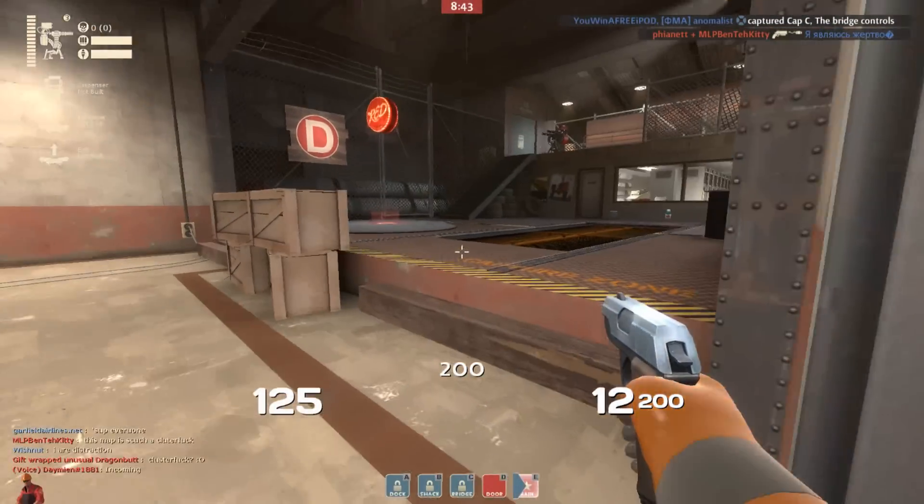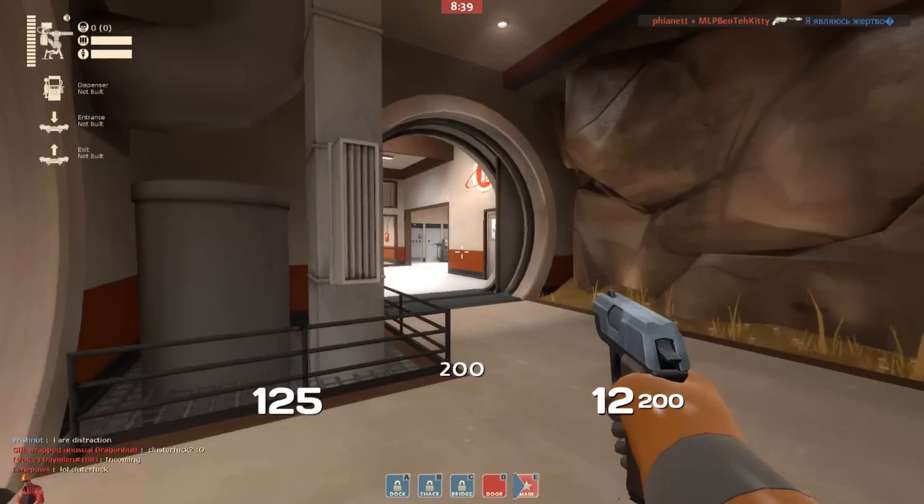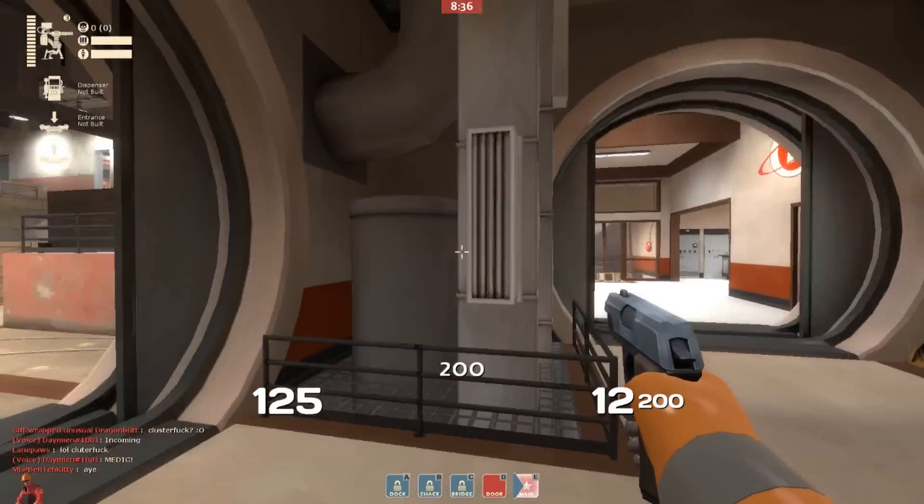Yo, everybody, what is going on? We have got the Rescue Ranger, a brand new primary weapon in Team Fortress 2 for the Engineer, and it has a couple of really awesome capabilities. This thing is pretty much incredible.